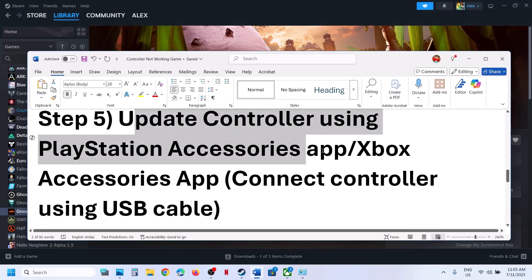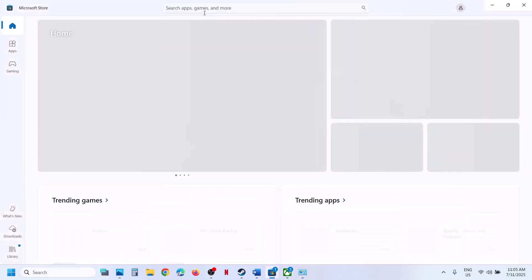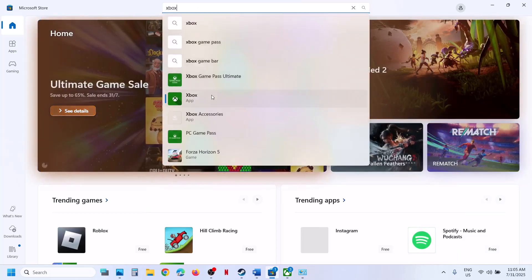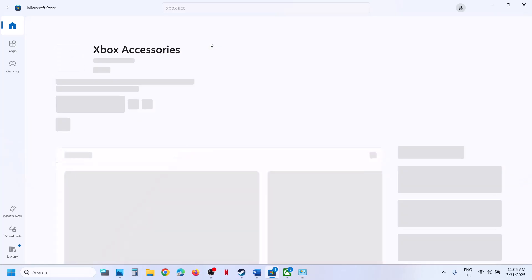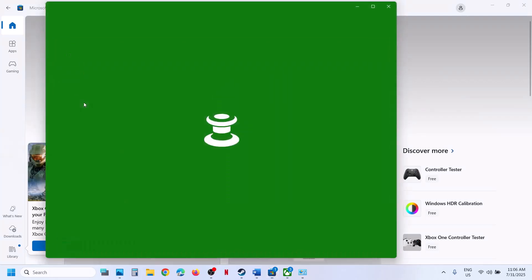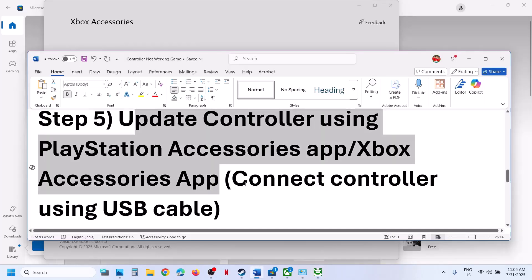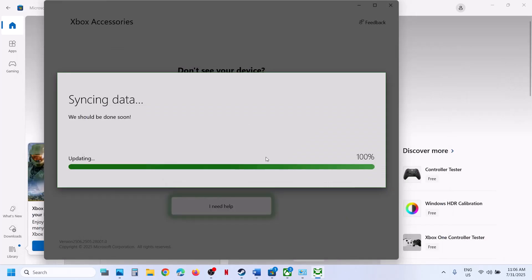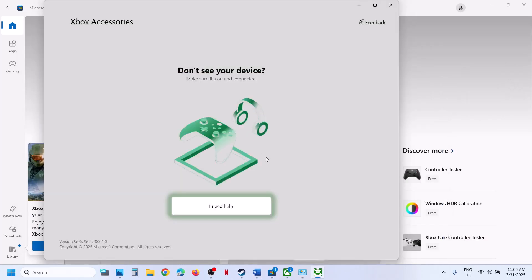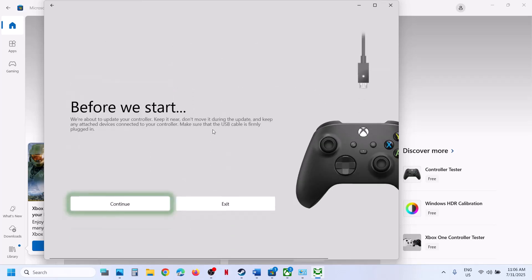The next step is to update your controller using the PlayStation Accessories app or Xbox Accessories app. For Xbox, search for 'Xbox Accessories' in the Microsoft Store and install it. Once installed, launch the Xbox Accessories app and connect your Xbox controller via USB cable — otherwise it won't detect the controller. Once connected, click the three dots for more options and install any available update.